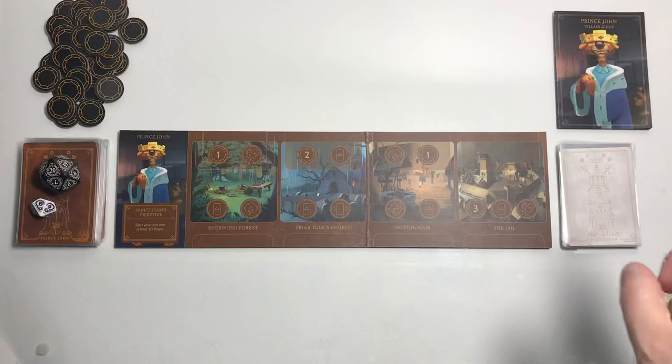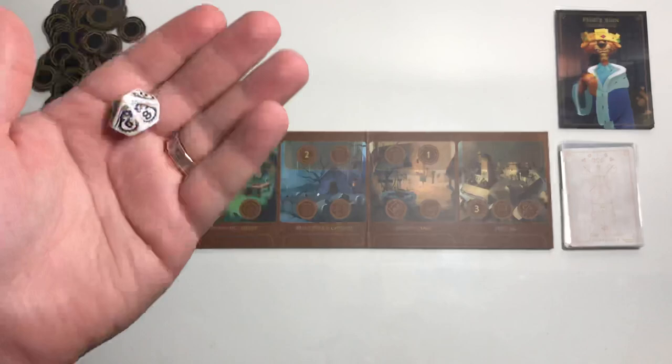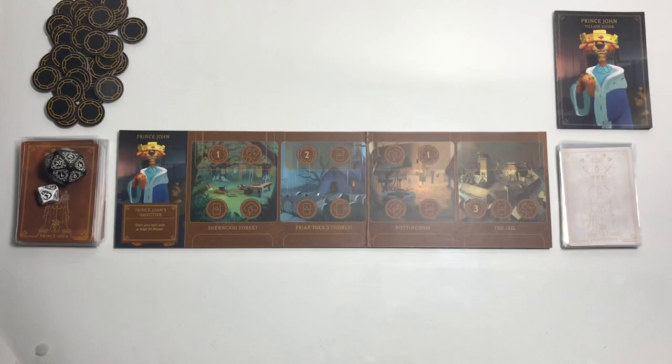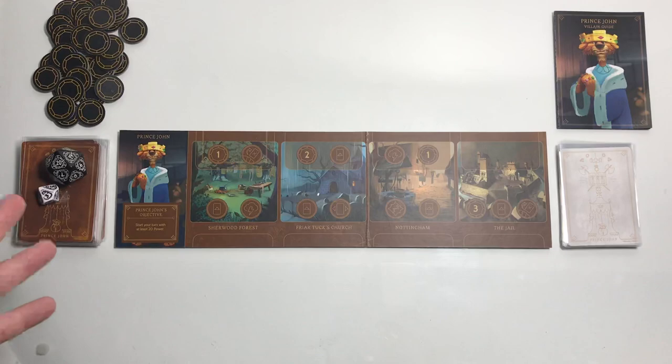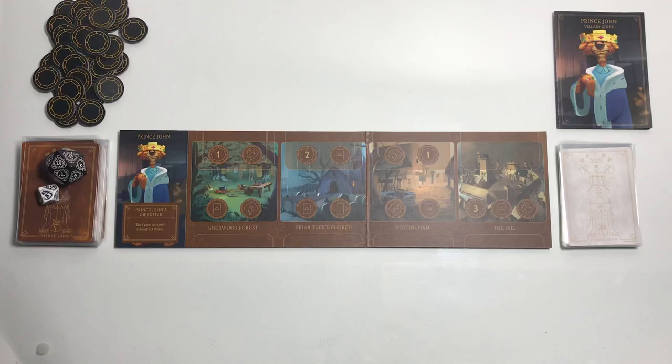Welcome back to Villainous. We have the villain pile and fate deck shuffled. We have 20 rounds to win, a fate die where we'll be fated on one, two, three, or four - it's a ten-sided die, so that's a 40% chance of being fated. We're playing Prince John today. I have the pamphlet just in case because I haven't played him too much. The way Prince John wins is to start your turn with at least 20 power.